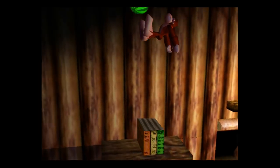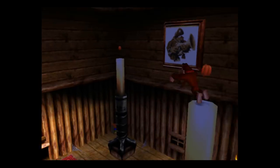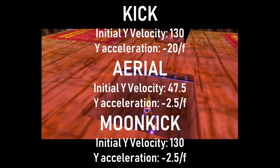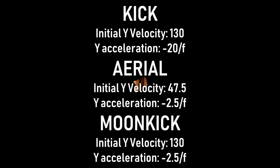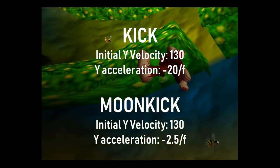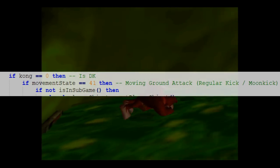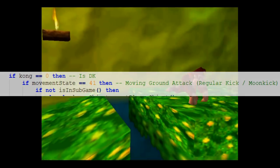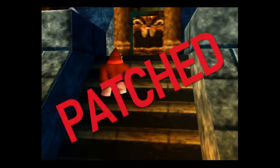Whilst funny, in the six years that have passed since this episode of the Sunday Sequence Break, we have gained a more in-depth understanding of this incredibly broken mechanic. Moon kicks are, in technical terms, the initial Y velocity of a kick with the Y acceleration of an aerial attack. The difference between a Moon Kick and a kick is simply the factor of the Y acceleration. So if we detect that the Kong is in a kicking animation, we force the Y acceleration to be minus 20 instead of minus 2.5. Glitch patched.